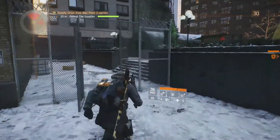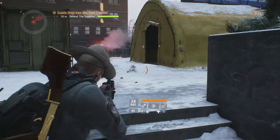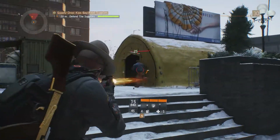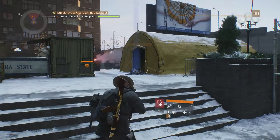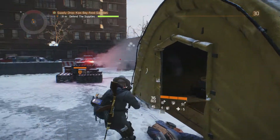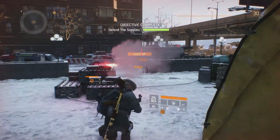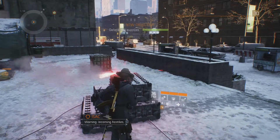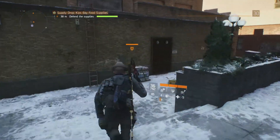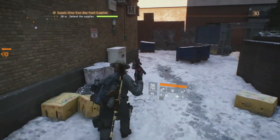Right now, the Vector is probably the most used and hated SMG in the game and I constantly see players running around the DZ with this beast equipped. I found the Vector to be more unstable than any of the other SMGs I have reviewed so far, and the fire rate of 750 has been dumbed down from its real-world claimed fire rate of 1,200–1,500 rounds per minute.